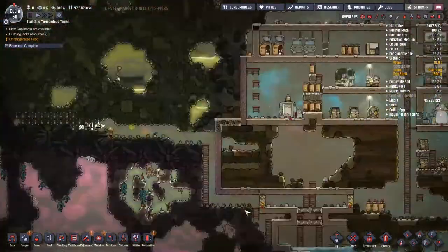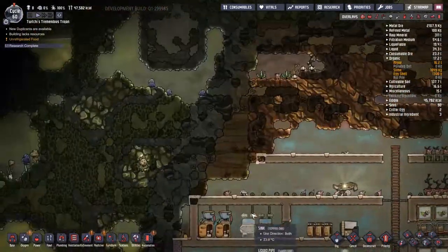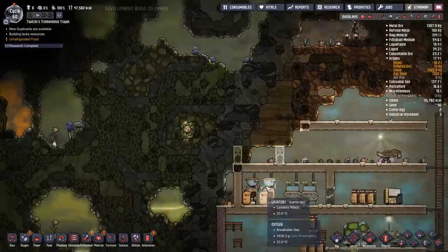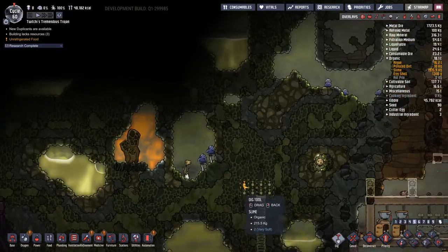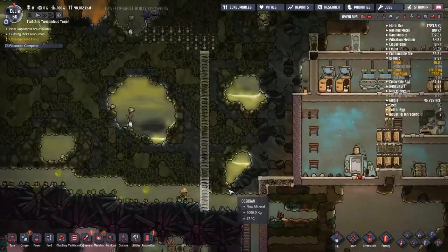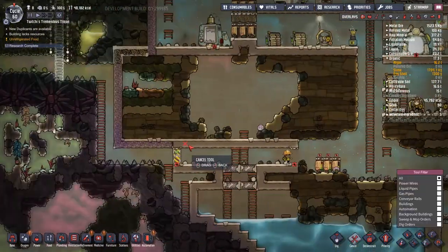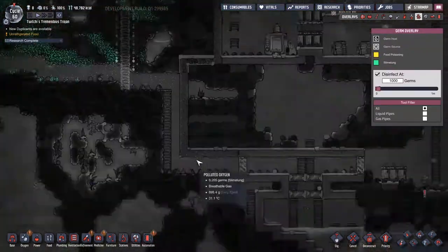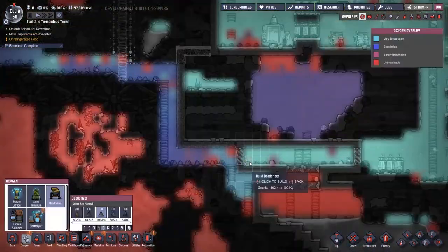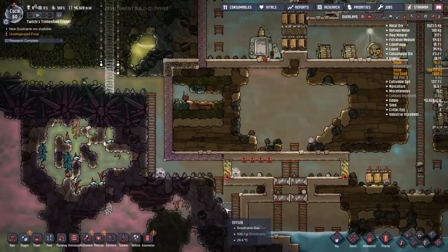And you may have just saw that right there - that was a natural gas geyser! Yes indeed, this was the very thing I was exploring for. I am so happy that it is within a screen's distance from my base - I was getting a little bit worried that we might end up having it all the way over the other side of the map, which would be very awkward for getting the power sorted. But as it's so close we're going to do very well. We can burn natural gas in a natural gas generator - it produces carbon dioxide and polluted water, not a big problem. And a buttload of energy, which is what we are after.